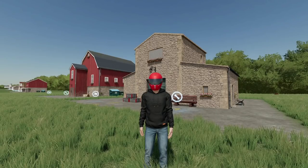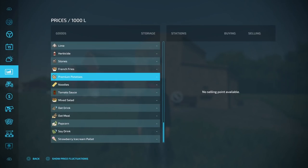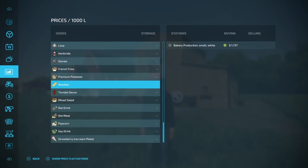You might be wondering where you're going to sell all these products. When you come into your prices menu, you're not able to sell any of these products except for noodles — and that's only at the bakery production small white. I'm not sure why it's set up that way, but it is.